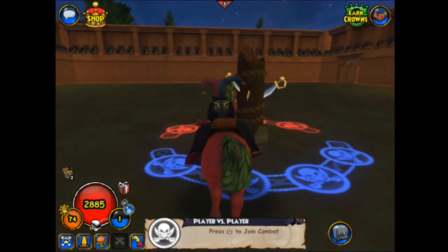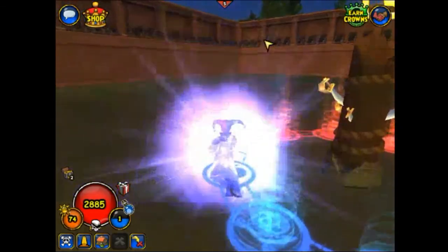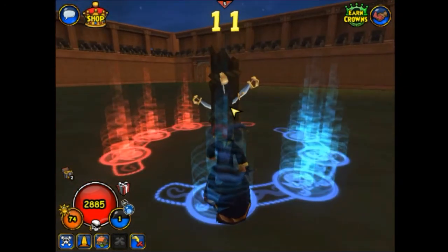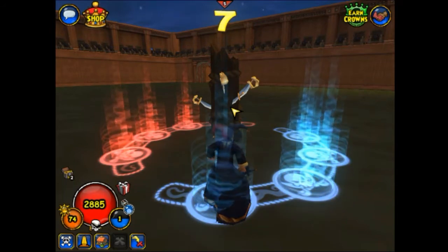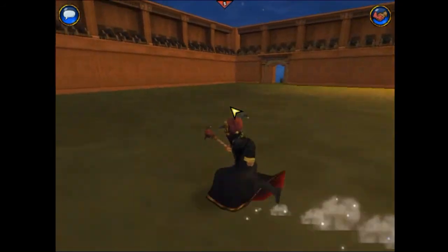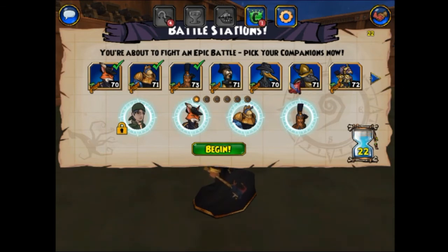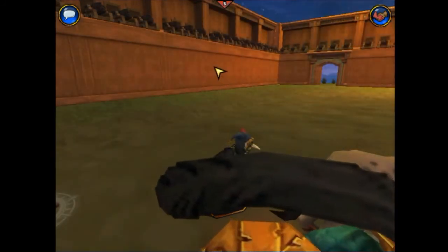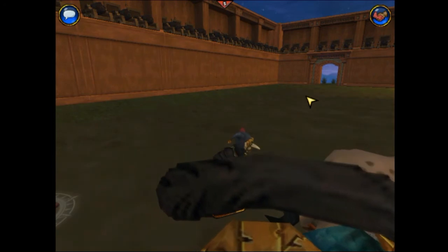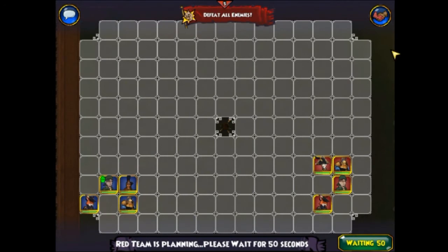I'm going to step onto the battle board and demonstrate some of this stuff. Got the good old killer clown outfit on — haven't changed that in a while, kind of like it so I'm taking my time restitching. I've got four pirates with the killer clown stitch. I like quad-screening and trio-screening with those. Here we go, a demonstration for you. Move up in a musket line.